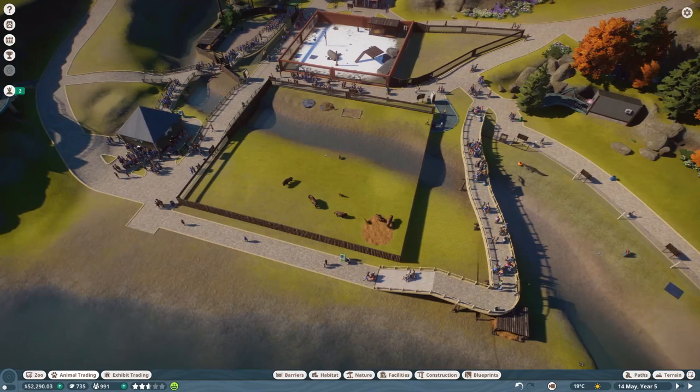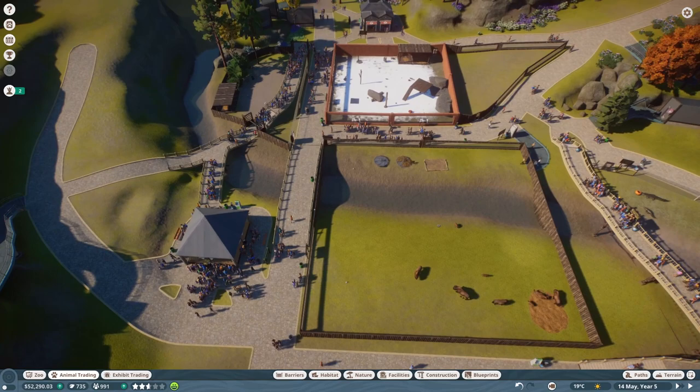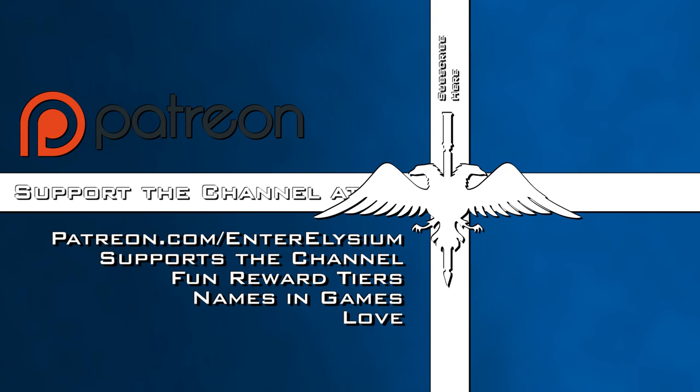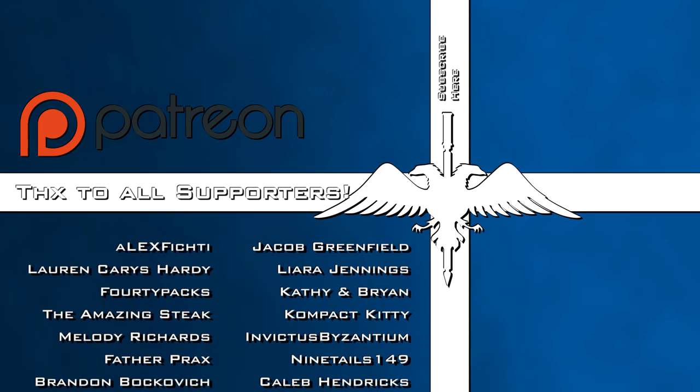I've been Elysium - hope you've enjoyed today. If you have, like, subscribe, do the bell icon, leave a comment down below. Next time we're going to create ourselves a large enclosure for some Sable Antelope and some Wildebeest - that'll be two of the species, we need three more. So we could do that and then probably just put a small enclosure down for some Peafowl. And when we go for gold, probably get a bear enclosure and wolves. Hell, we could put wolves as our third. For now, I've been Elysium - Stay Shiny!